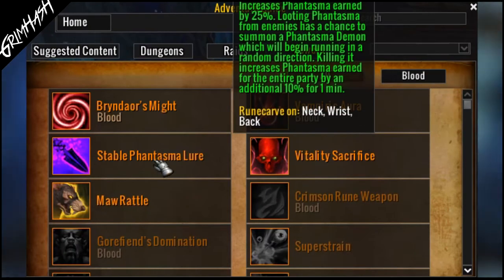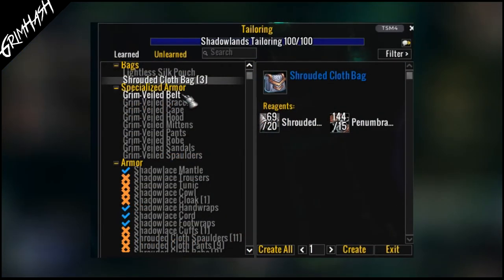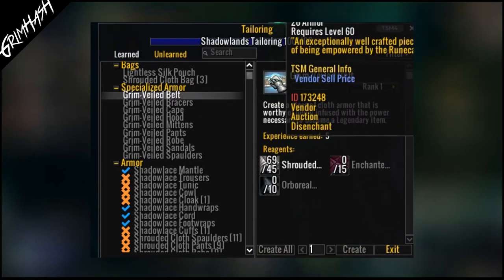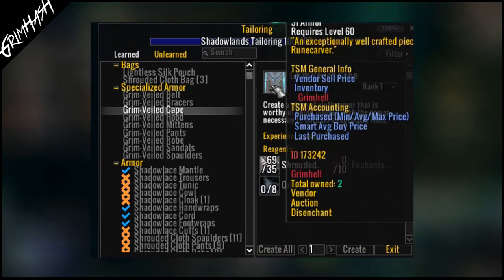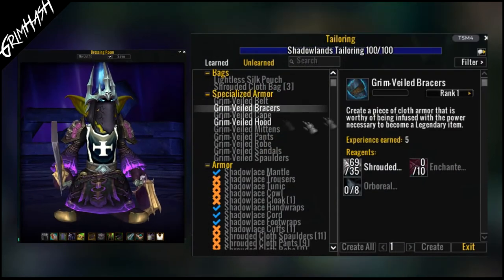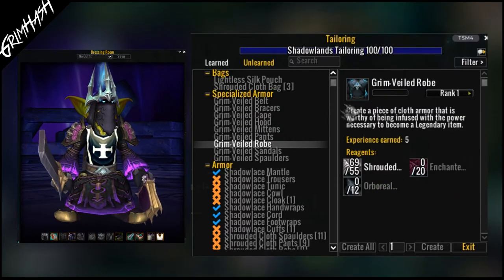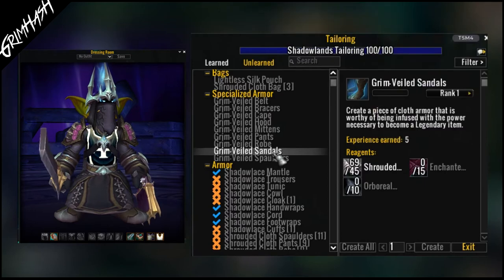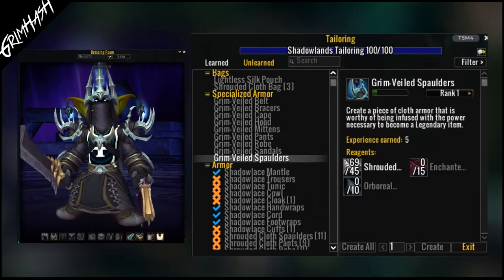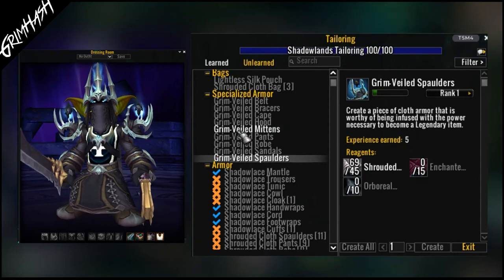So you know what legendary you want, you've gone and collected it — now it's time to get the armour piece you need. With Shadowlands, professions are no longer a pointless waste of time. Blacksmithing, leatherworking, tailoring, and jewelcrafting all create base items for legendaries. Each one has four levels. As a crafter, you will start out only able to make rank 1. Once you have done that 15 times, rank 2 will unlock, and so on until you can craft all the way up to rank 4 of the base items.